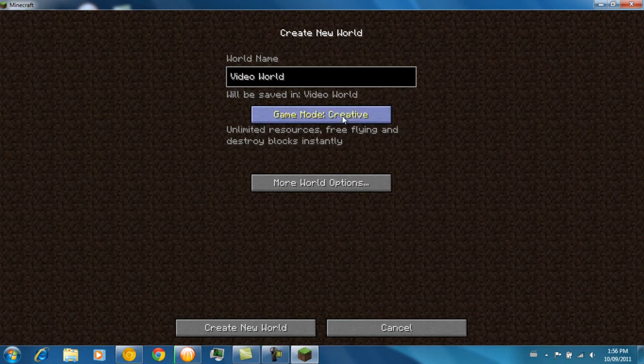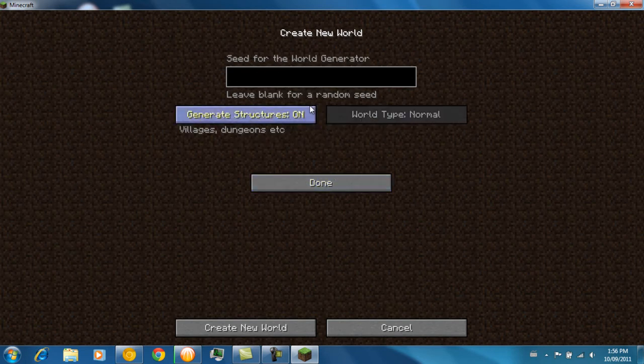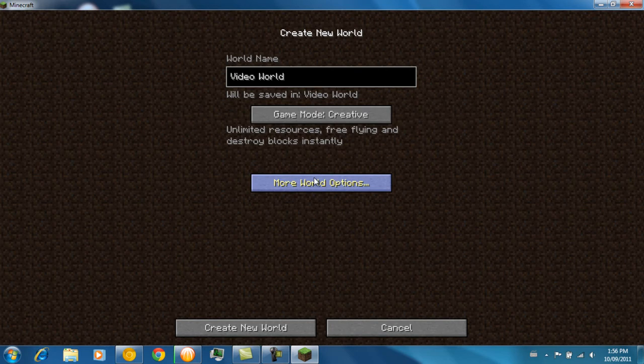There's also more world options. You can change it to creative, which has unlimited resources for flying. In here is where you put your seeds, and you can turn on if you want villages or dungeons. I don't know about world type — it's not enabled at the moment so you can't change that.